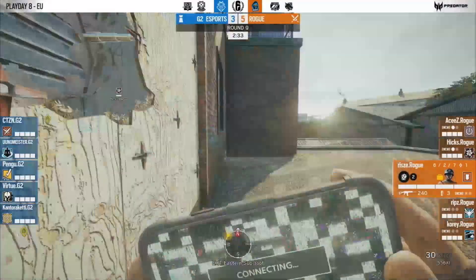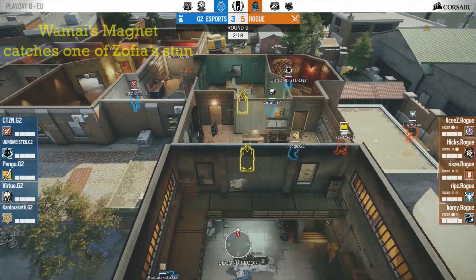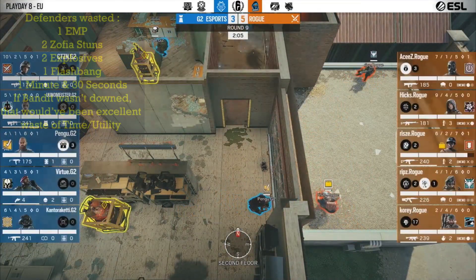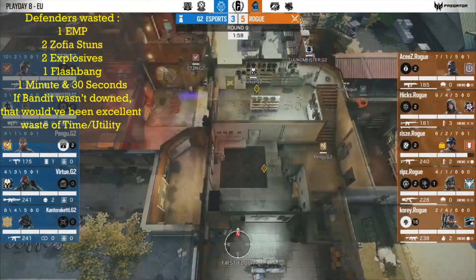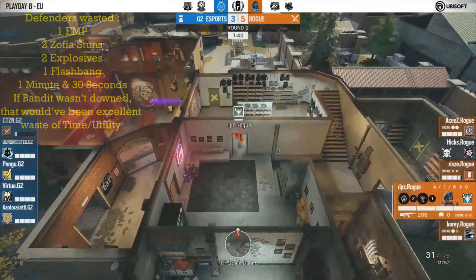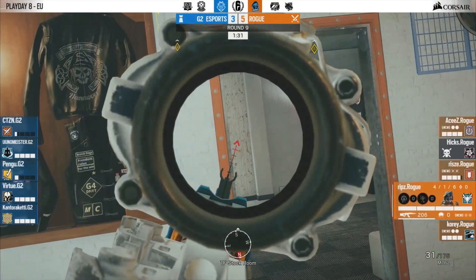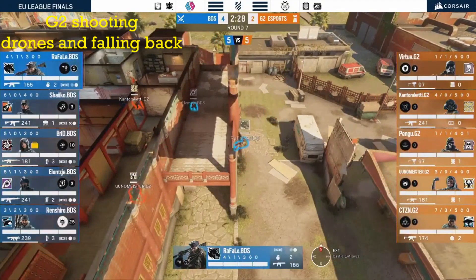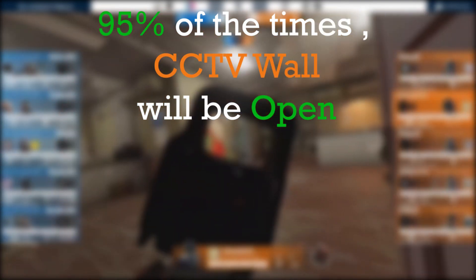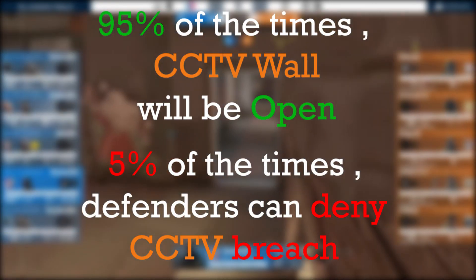It's important not to set impractical expectations. Against good teams, CCTV wall will always be open. Defenders should aim to keep it closed, but they also need to realize this rarely occurs. Defenders' secondary goal should be to waste time, utility, and deny map control for as long as possible. There's been lots of matches where defenders leave a strong position or stop bandit tricking just because they wasted enough time — defenders need to understand when to hold their position and when to fall back. 95% of the time CCTV wall will be open; it's important to capitalize on that 5% when you can keep it closed.